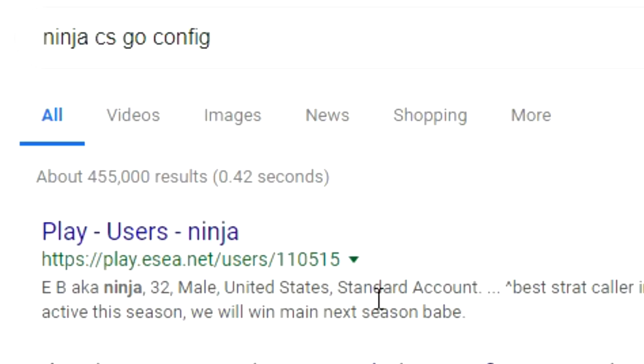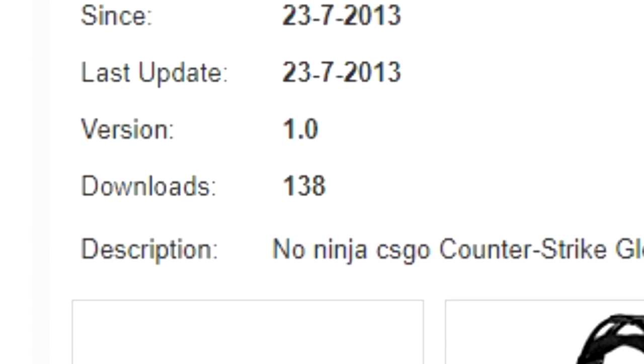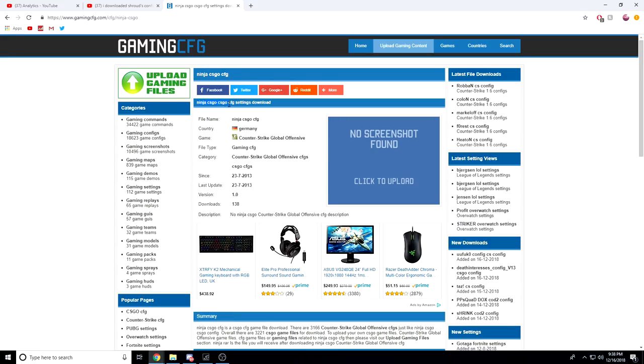I don't want to make this intro too long so I'm going to be quickly explaining everything going on in this video. About a month ago I made a video called 'I downloaded Shroud's config' and you guys seemed to enjoy that a lot, so now I'm doing 'I downloaded Ninja's config.' All I did was type Ninja's config CSGO in my search bar and clicked the first result. If you guys are new, don't forget to subscribe, drop a like, and let's get right into it.